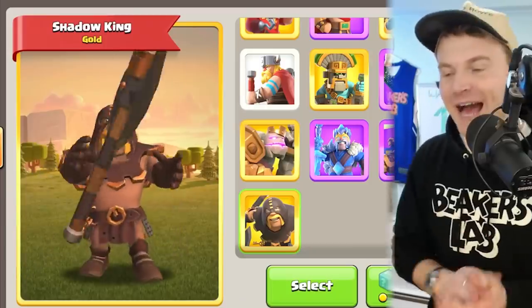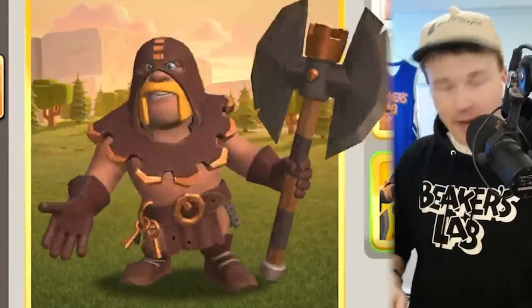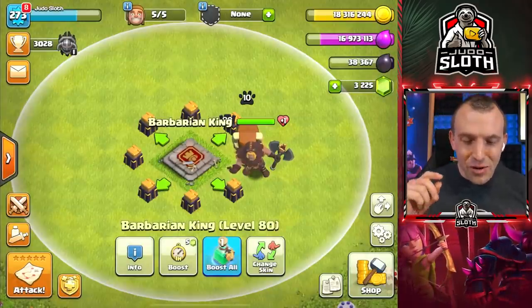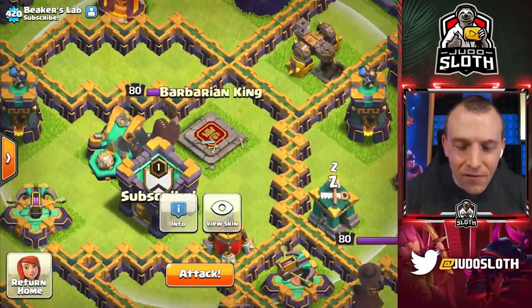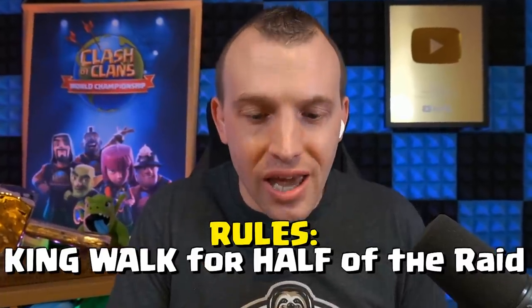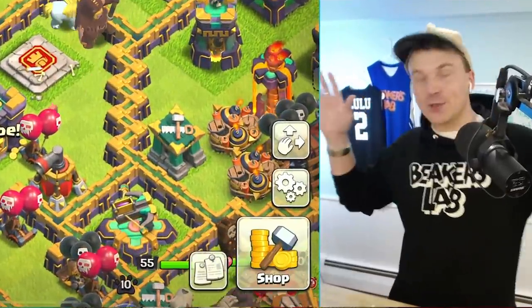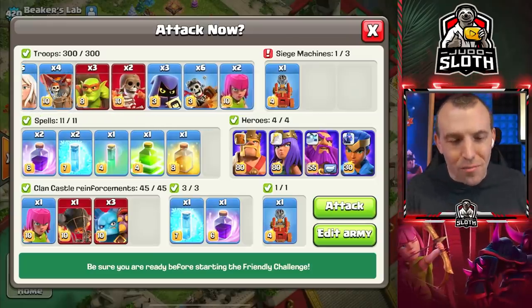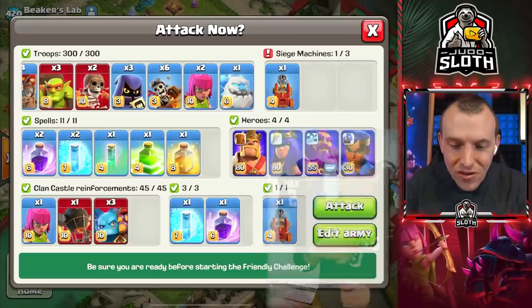Hey, what's going on, Judo? Hey man, I have got a super trolley base for you to hit over here with this new king. Are you ready? I'm gonna post it. Well, let me select the king so we can take a look at him in action. Look at this base — we have to do half of the raid as a Barbarian King Walk. Yeah man, that's the rules. It's not gonna be easy, a minute and a half with a king, but let's do our best. I've sat and thought about my troops.